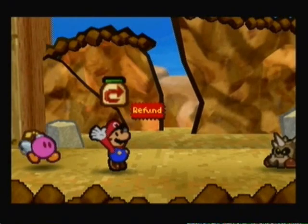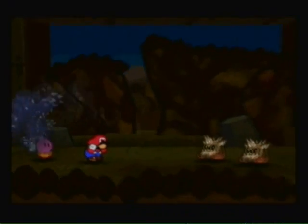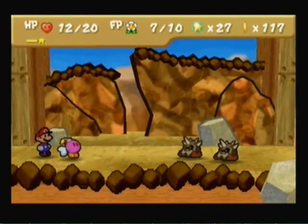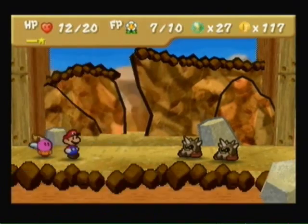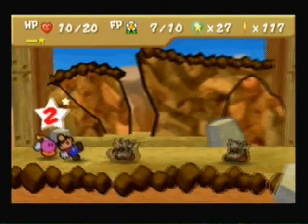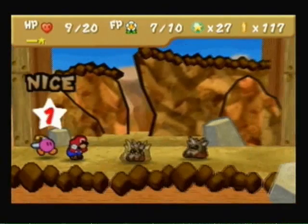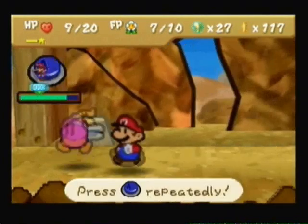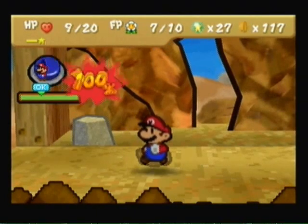I'm just going to show off the Fright Jar. If you have a Fright Jar, they might be good to use for this. Of course they don't work. If you've got nothing else, you can always go ahead and use the POW block on them — the POW block will flip them over so you can jump on them if it doesn't kill them. Anyway, we're just going to run from this battle because I don't feel like doing it.